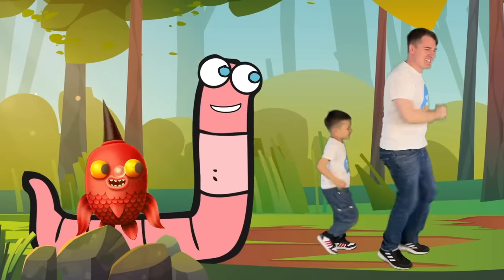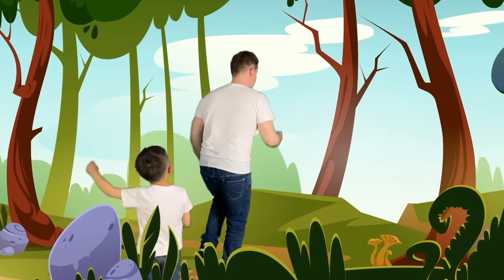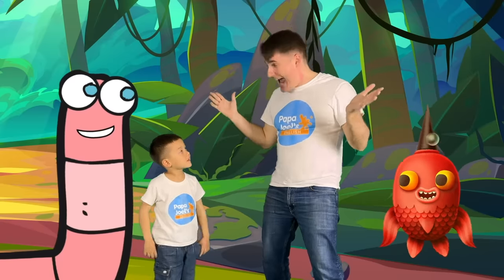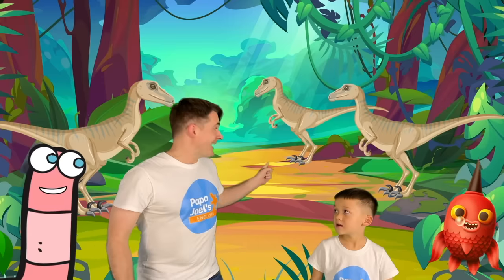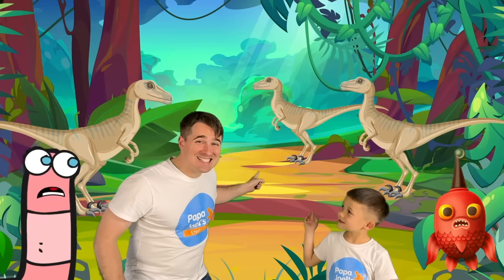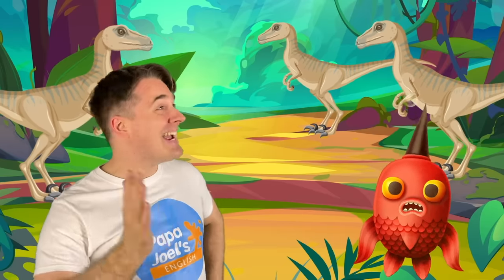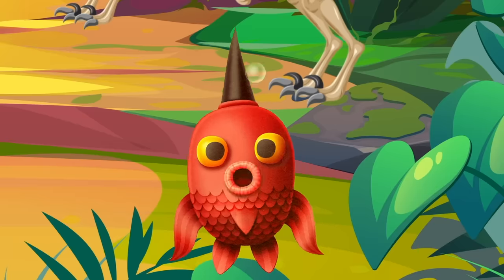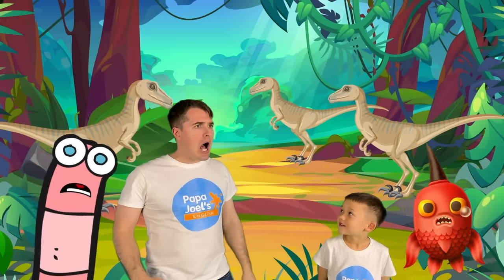We're going on a dino hunt, we're stomping through the jungle. Which one can you see? Come and hunt a dinosaur with me! Look, it's a family of small dinosaurs. Joel, they don't look so bad. Hi, little dinosaurs! Joel, those are raptors! They eat everything! Run for it!